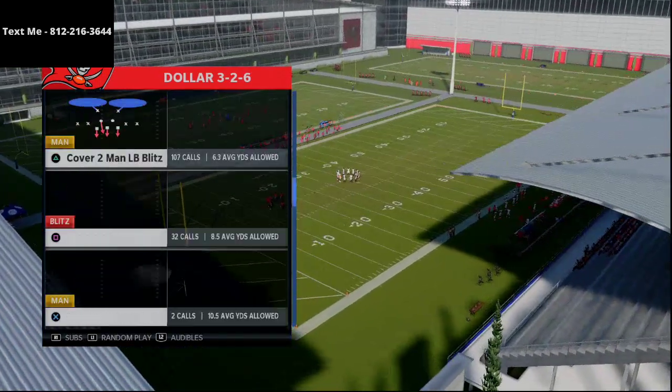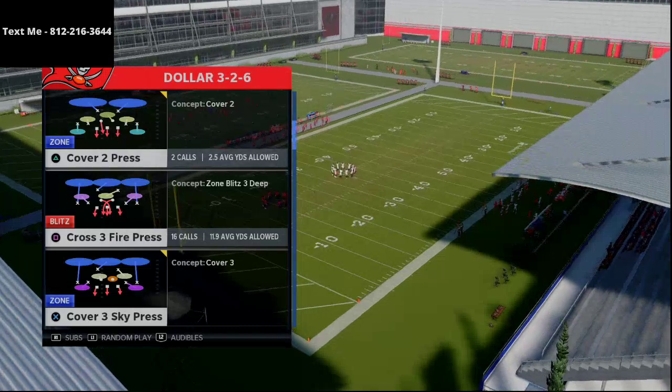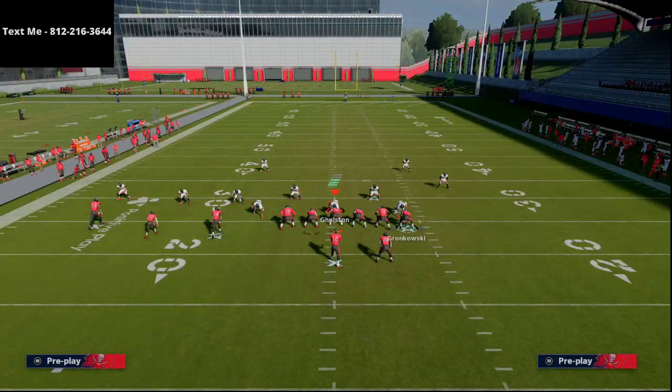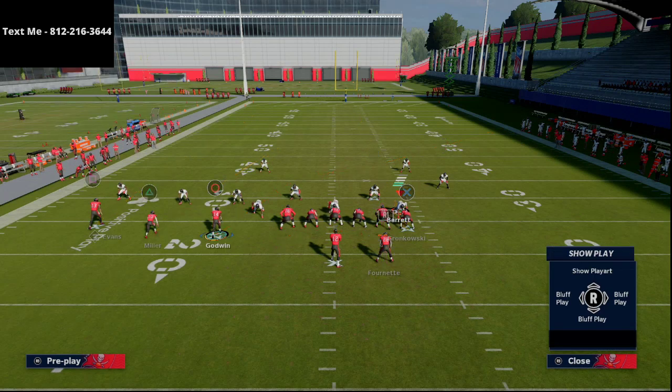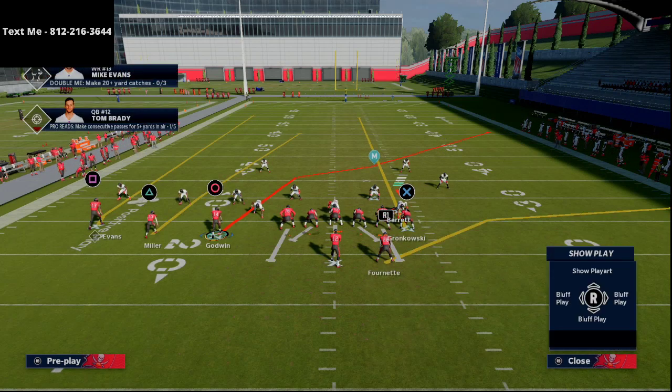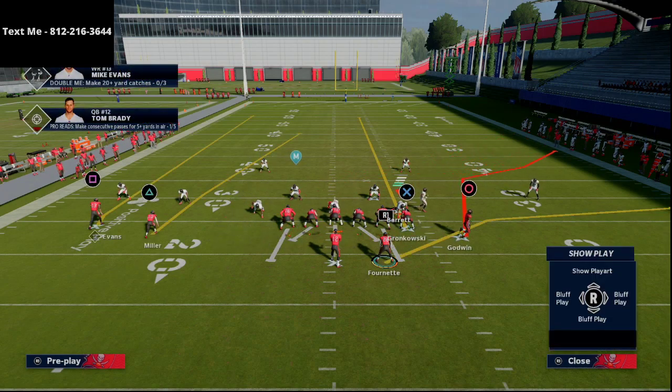I'm going to come out in Cover 3 Sky here. Make sure to subscribe for those daily tips. The only adjustments we're making: we're going to streak Rob Gronkowski, flat route the running back, and then motion Chris Godwin. We want to snap him right about at the numbers.